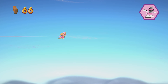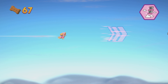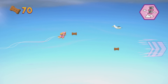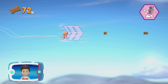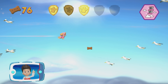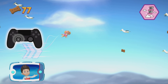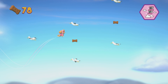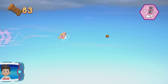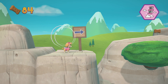Help Skye, gotta fly! That's great! You found a golden paw print. Collect all of the golden paw prints that you find. Use the left stick to avoid the birds and clouds — they'll slow Skye down. Find all the pup treats that you can. You did it! Great job!